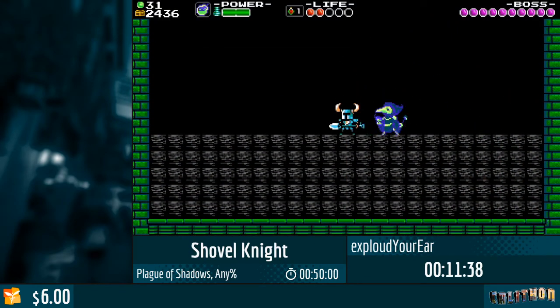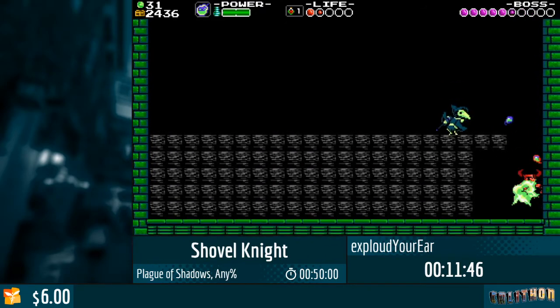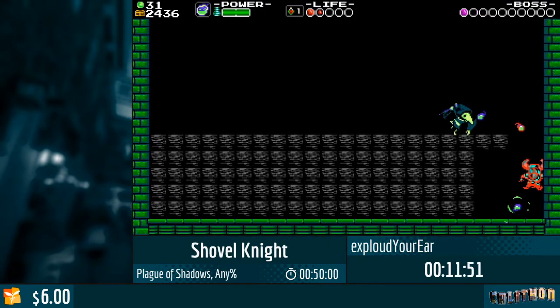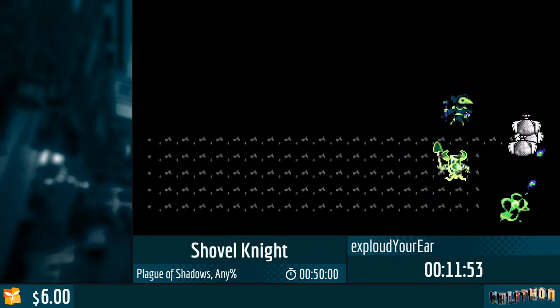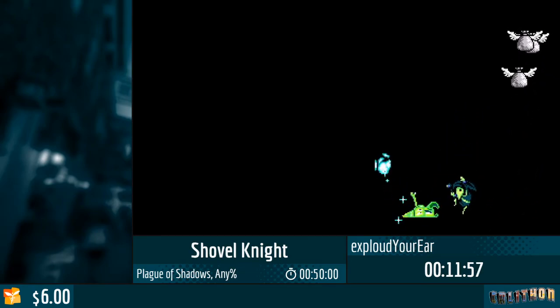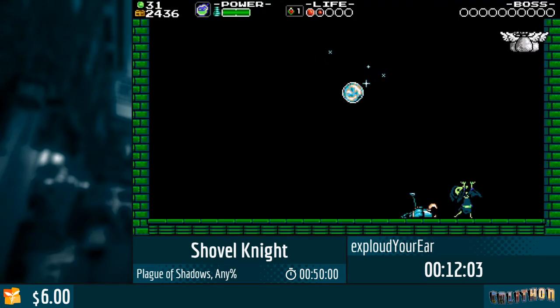We want to get a stun lock, but to get a stun lock we have to be at 2 HP. Otherwise he's gonna use an item called the Phase Locket. The story I was talking about is that we tried to steal the Phase Locket from in the game, but for some reason he still has it in the fight.